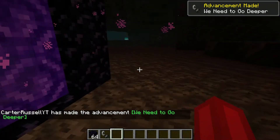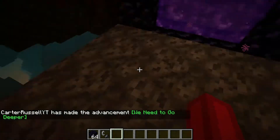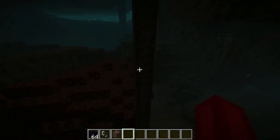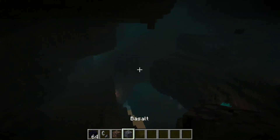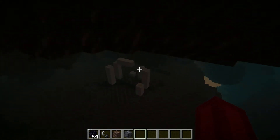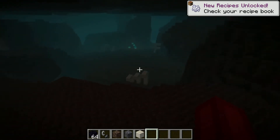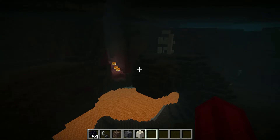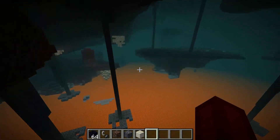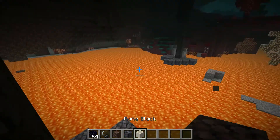Okay guys, we spawned in one of the three new biomes. This one right here is a soul sand forest. We have basalt pillars which are pretty cool, and down here we have some fossils, which you can see in the overworld but they're a lot more common here. Skeletons apparently also spawn now.